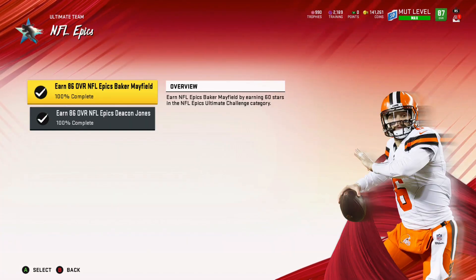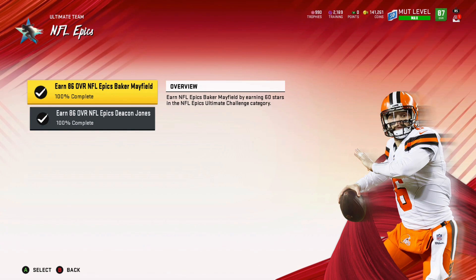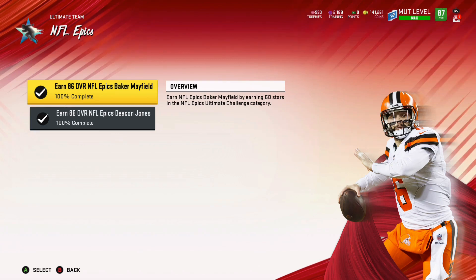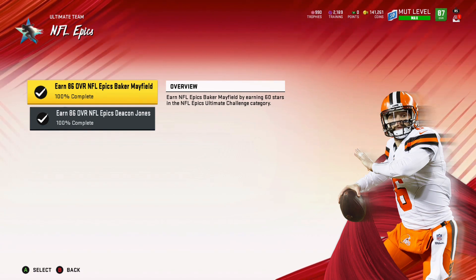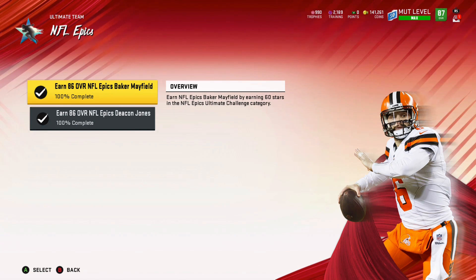Coming in at number 3, we have Baker Mayfield. This is pretty much for a budget team, but if you run the ball significantly, he can come in, throw those short balls very well, and also can throw those streaks. So if you have Odell on the outside and Tyreek Hill and run the ball most of the time, he really could be a good fit for your team. He could cost almost none of your salary cap or coins, letting you build out the rest of your team.